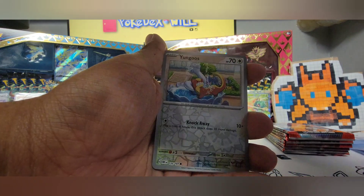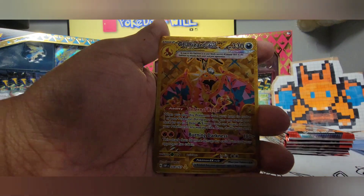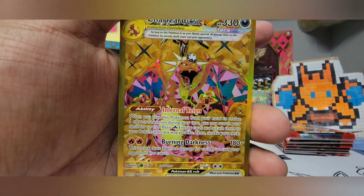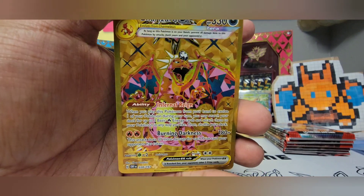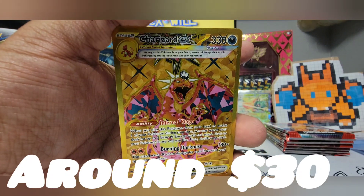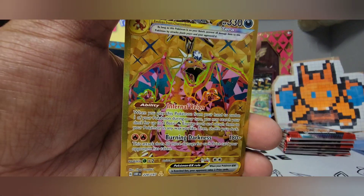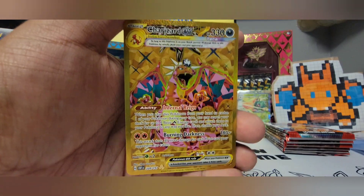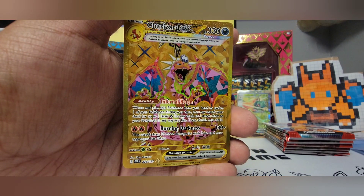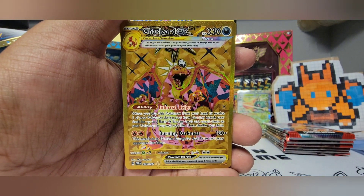This episode just got even better. This is not the alternate art Charizard, but this is definitely the secret rare Charizard. This is the second highest valued card of the set, at least at the time of filming, and we pulled it! This is amazing — this was a fantastic box to say the least. Safe to say this is the secret rare of the box. Every box I've opened has had a secret rare guaranteed, and in this box it must be this card. Card number 228.